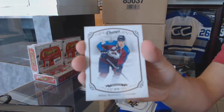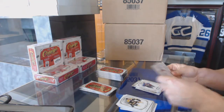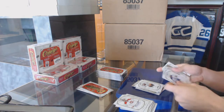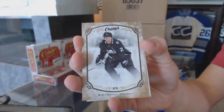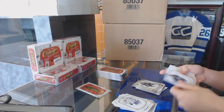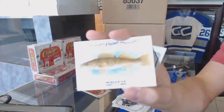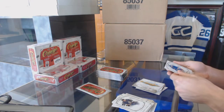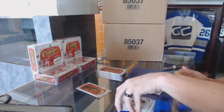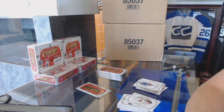Rookie Miko Rantanen, and a rookie of Nick Ritchie. Base gold Kyle Okposo. We've got a walleye, and a rookie of Brady Shea. And I just want to check something here - let me check, because I might have figured something out. I'm just pulling up the checklist.